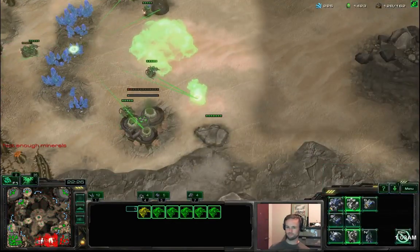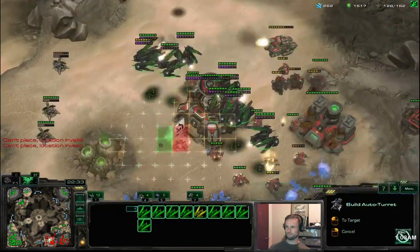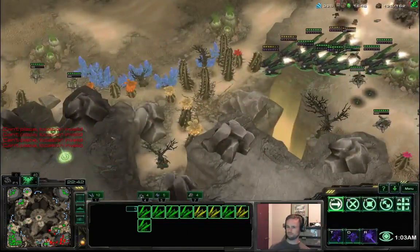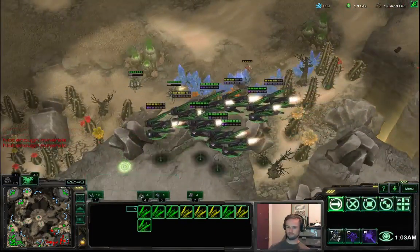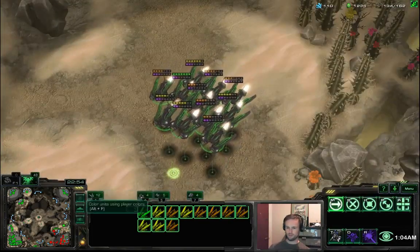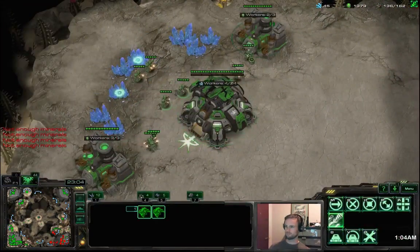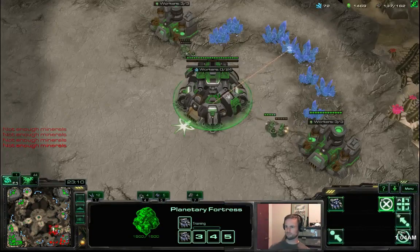I'm used to having a huge mineral float at this point in the game, but I think we didn't get the SCV count large enough. PDD works against marauders and thors as long as the thor is in high-impact mode, but I don't think thors should be in high-impact mode — yes you're guaranteed to get damage through the PDD, but thors do so much damage to ravens in their regular mode. Ravens are light units, not armored, so things like phoenix, thors, and even ghost auto shots do a ton of damage.